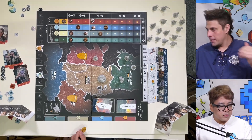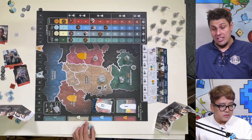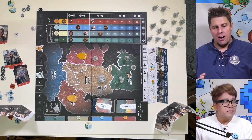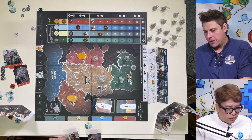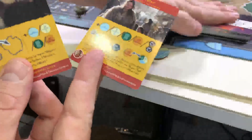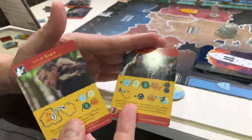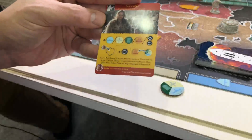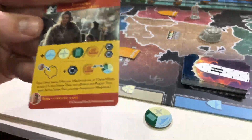Switching sides is very impressive. That's really the crux of the game and the most important part. Every character — so we have Brita, we have Ragnar the Younger — the character cards themselves, not from the deck you draft, but the cards you get because you are that character, you're going to need to use those to switch sides. You're only ever able to switch sides once in a round.